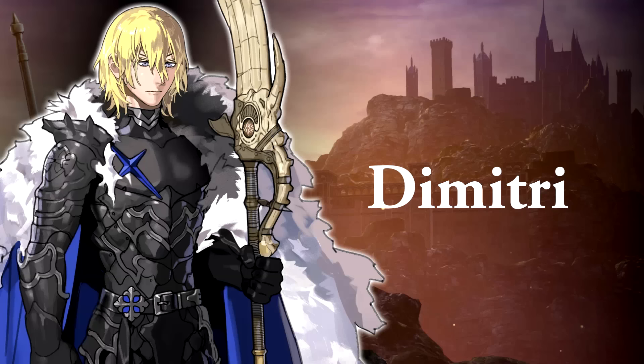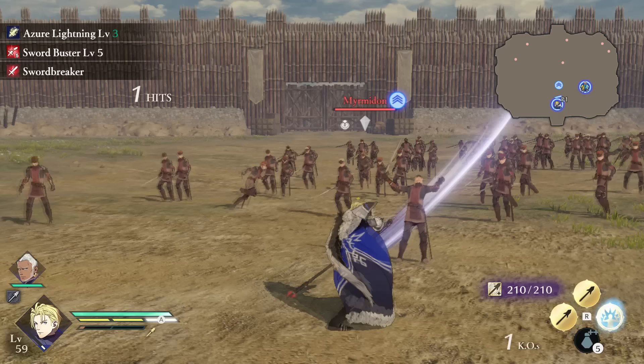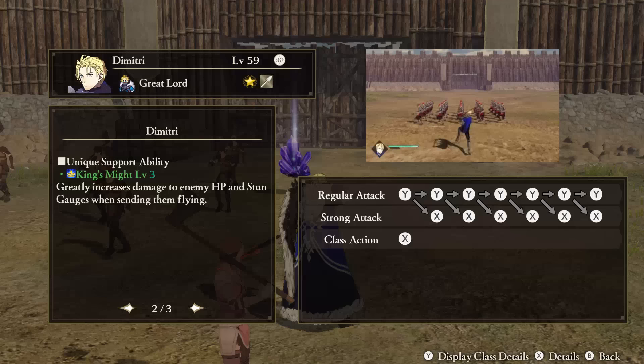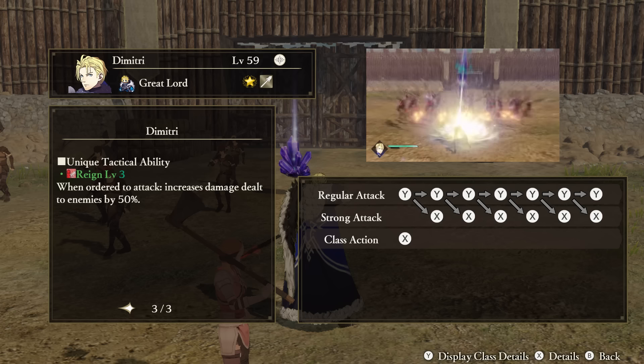Blue Lions. Dimitri — Unique Action: Azure Lightning. All of Dimitri's attacks are imbued with lightning damage. Support Ability: King's Might. When you send an enemy flying with one of Dimitri's attacks, you will do more damage to both their HP and stun gauges, if the stun gauge is exposed. Tactical Ability: Rain. When ordered to attack, Dimitri's damage increases.